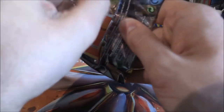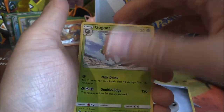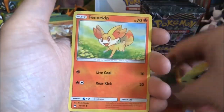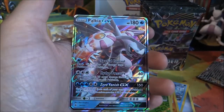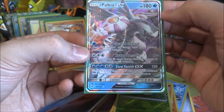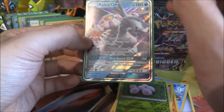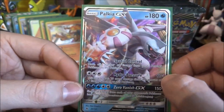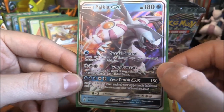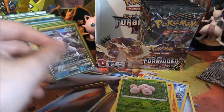Zygarde pack — let's see what we can get. Metal Energy, Go-Goat, Mesprit, Unidentified Fossil, Litleo, Fennekin, Plauncher, Binnacle, Rockruff, a reverse Execute — and we have a Palkia GX! Very, very cool indeed — it is the Water type this time around. The Full Art and Rainbow are different, which is good. This is going to be interesting because now this has access to Aqua Patch, which almost won me first place in a pre-release. Nice GX there.